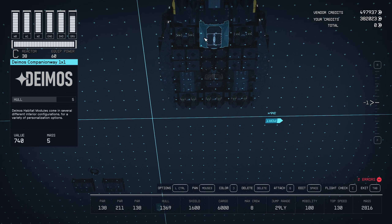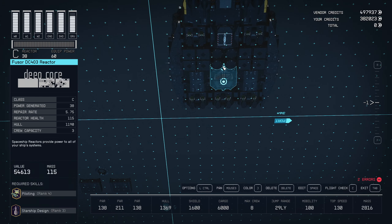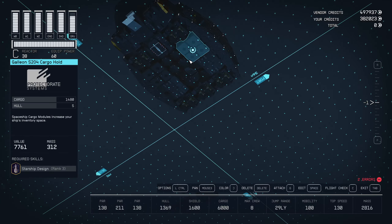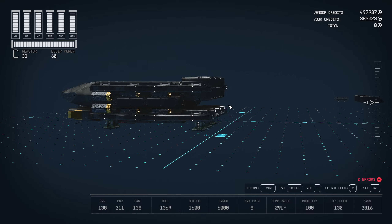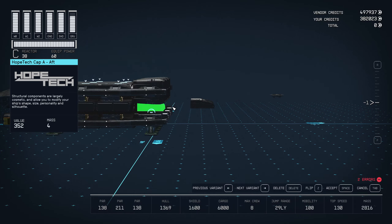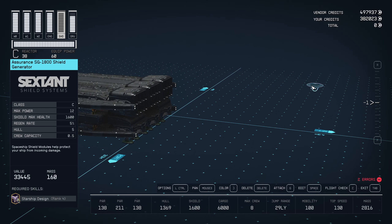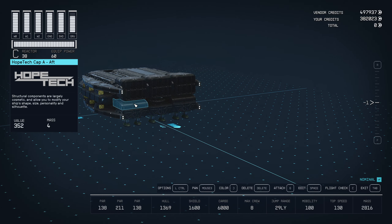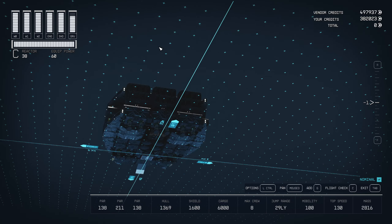On the bottom we're using a DP-100 Slim Docker on the companionway. There is a way to reconfigure this to get one or two more habs, but it requires some janky stuff and I didn't like the way it looked. If you look at the sides there's a big gap, and it just looks weird. What I found is you can use these Hope Tech Cap A's — originally I had three of these going all across, but I decided to do something different.